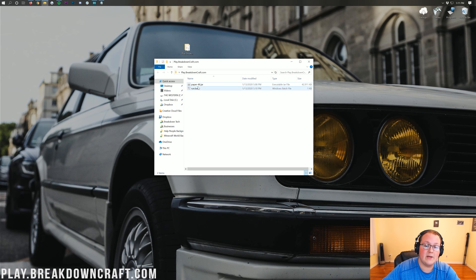Now right-click on the paper file, click rename, and just type in 'paper.' It may say paper.jar — that's fine. If you want to verify, click on View and then check 'File Name Extensions.' You can see that toggles the .jar extension. Similarly, your run.bat file might have just been called 'run' but now it'll have .bat at the end of it.